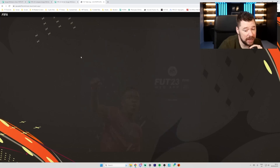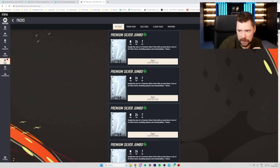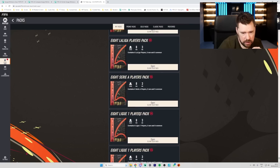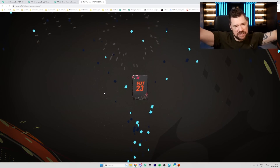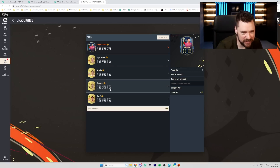Rabiot can't be lengthy — yeah that's mad. Going to open all of these packs. Where's the 584-plus players pack? It's a Team of the Season — it's Diogo Costa. I'm about to get him as a dupe, aren't I?